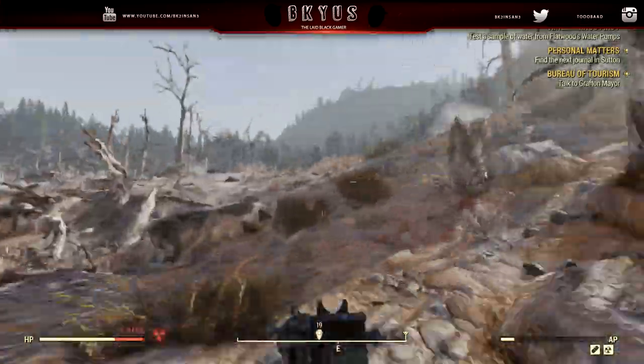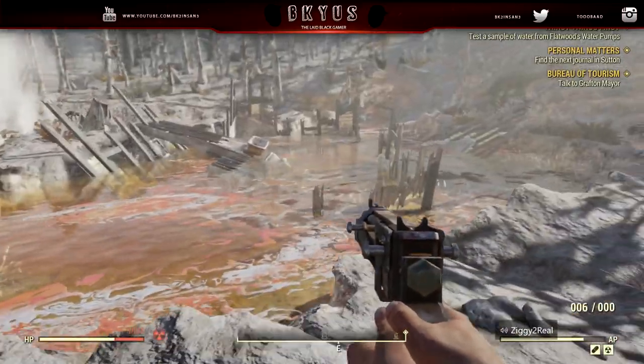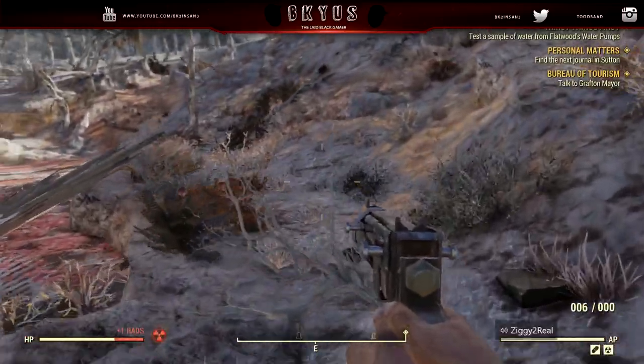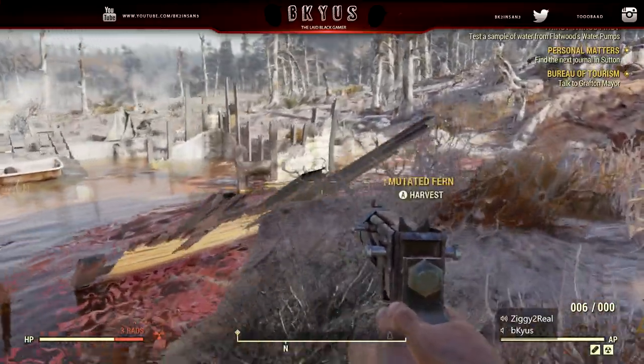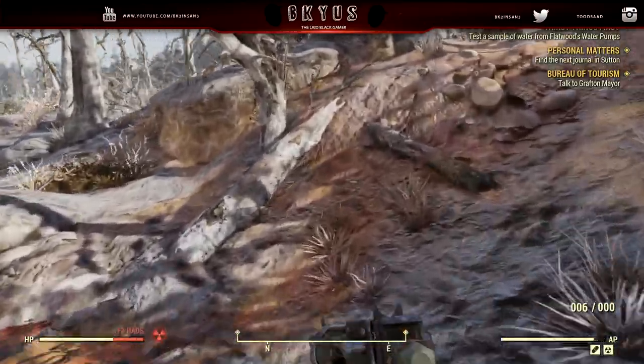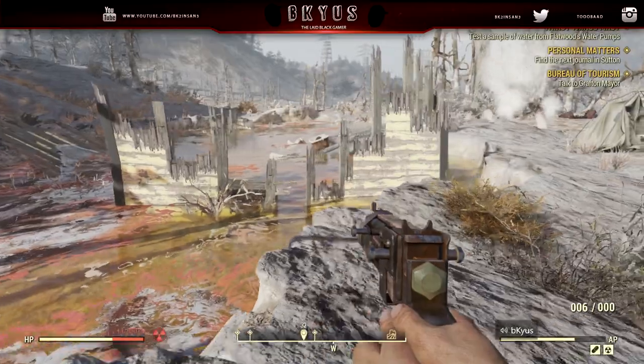You'll see a tub, and inside the tub there will be a hazmat suit, a Radaway, and also a toy alien. Right behind you there will be the alien blaster sitting inside like a little container or something, which I'll be showing you guys in the video as well. It's pretty easy to do, and again I am level 4 when I found this weapon.